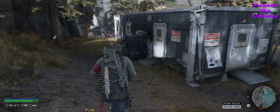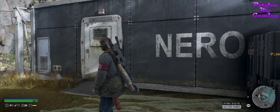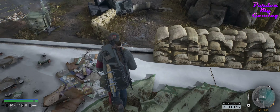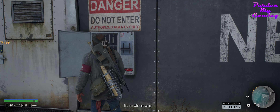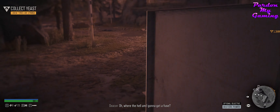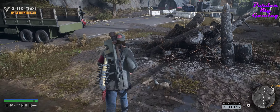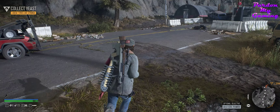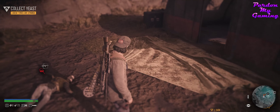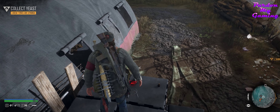Locked tight. What do we need to collect? There's a fuse box here. You're missing a fuse. Where the hell am I going to get a fuse? Was there a fuse down in the bunker, maybe? Gotta take a closer look. Where is it? Up here — it's not the fuse. No, it's not.